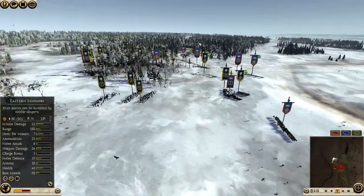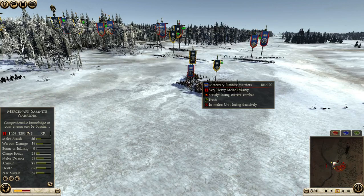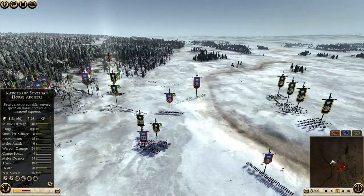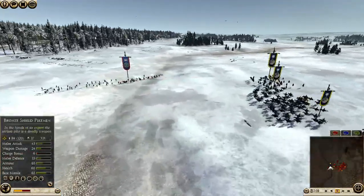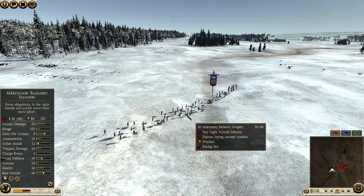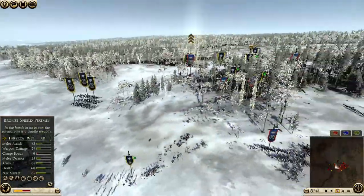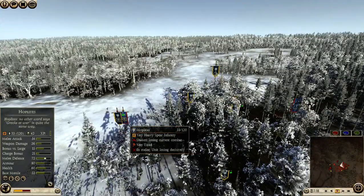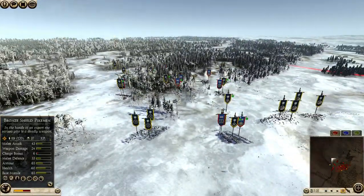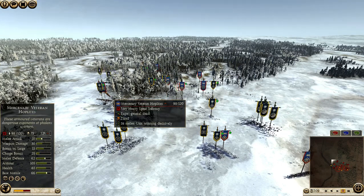He's using his Thureoi to pull away my skirmishers, but I have all the time in the world and he doesn't. My slingers are firing into the rear of the Mercenary Samnites — a bad engagement for my opponent. The Samnites are going to die quickly to slinger fire from the rear. My horse archers have a lot of ammunition left because I conserved it. The Mercenary Balearic Slingers get caught moving with heavy shot, taking them down extremely quickly. No Balearics in the late game. At this point I destroy every single one of my opponent's units that isn't able to run away, but he runs away with his Mercenary Samnites and Mercenary Veteran Hoplites.